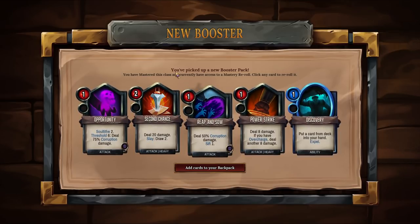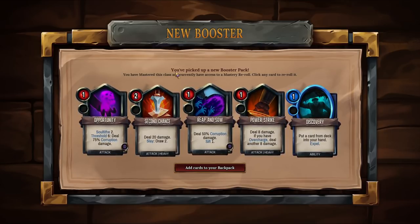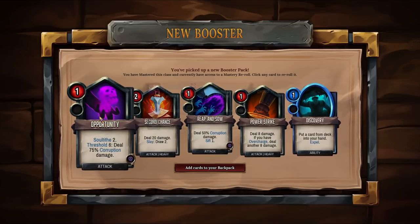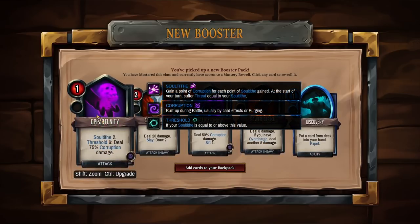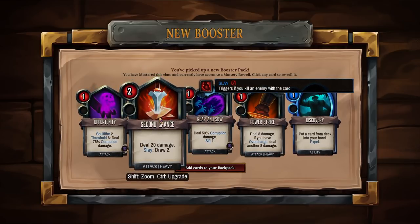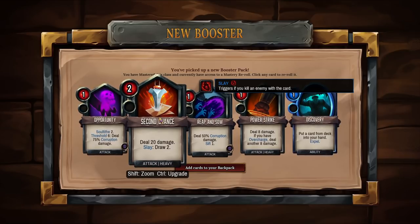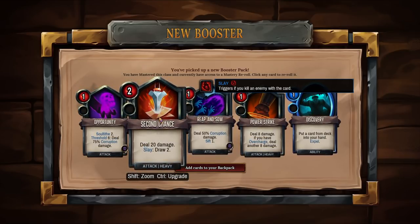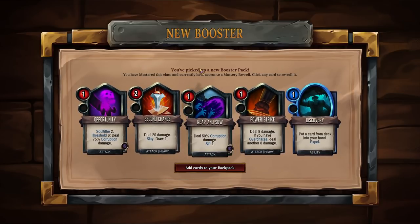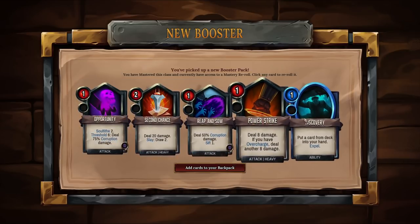I can reroll here as well? Ooh, interesting. Over on the left — Opportunity: Soul Tithe 2, Threshold to deal Corruption damage. Ooh! Threshold to actually trigger an extra time — that is a great card. We're going to be keeping that one. Second Chance: deal 20 damage, Slay to draw 2. We have a lot of cards based around increasing Rage and allowing us to cast a card two times — Second Chance is probably going into the deck. Power Strike — that could end up being a lot of damage, but probably not.